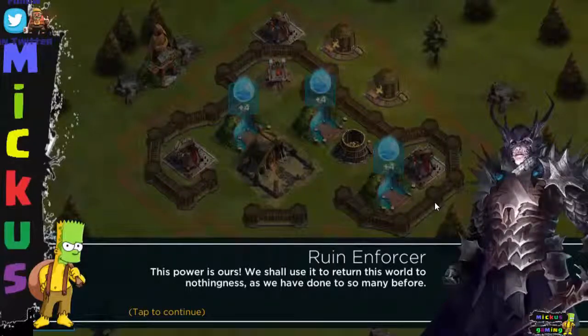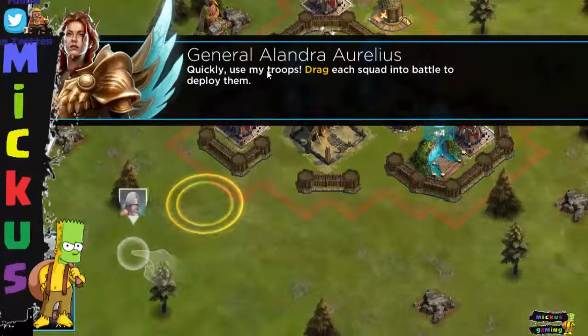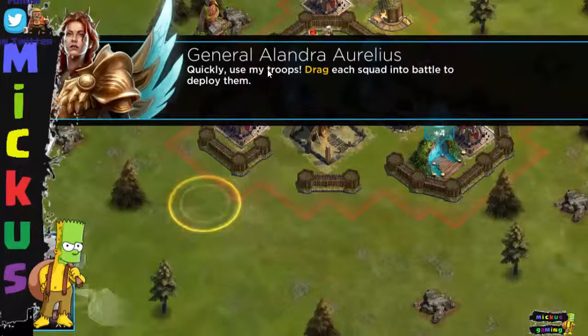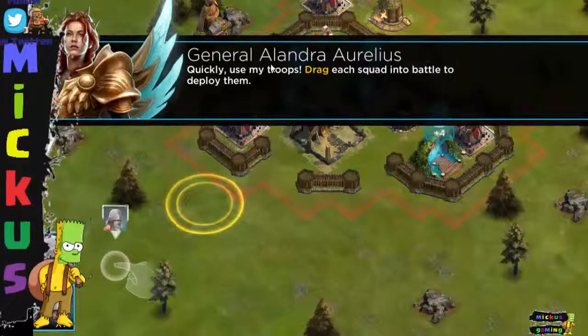We're gonna start with the Ruining Forza in the tutorial. 'This power is ours — we shall use it to return this world to nothingness as we have done to so many before.' Quickly, use my troops! Drag the squad into the battle to deploy them! Let's deploy the troops.